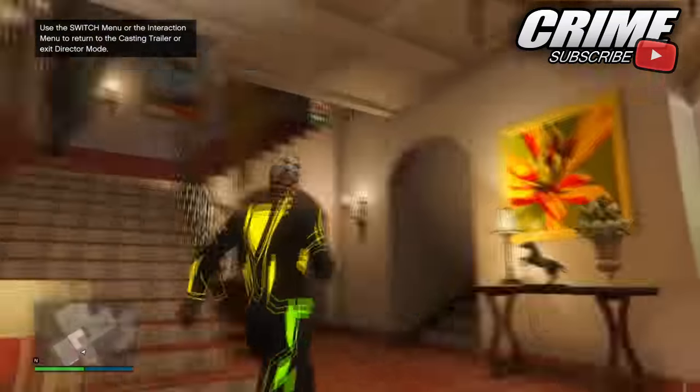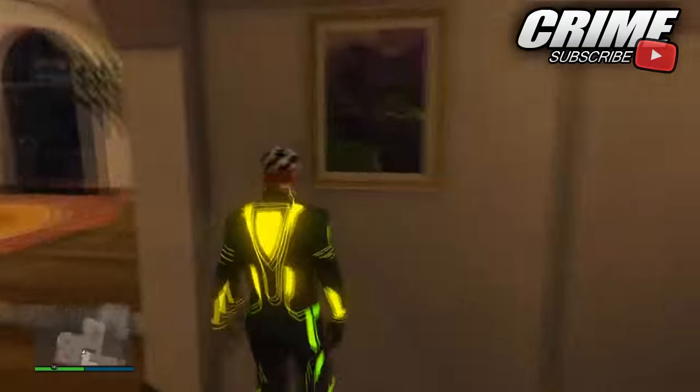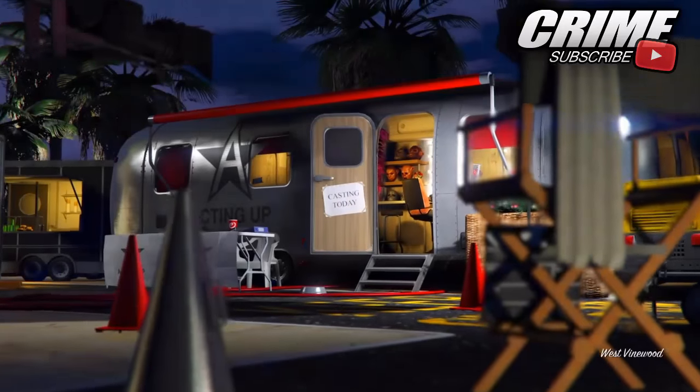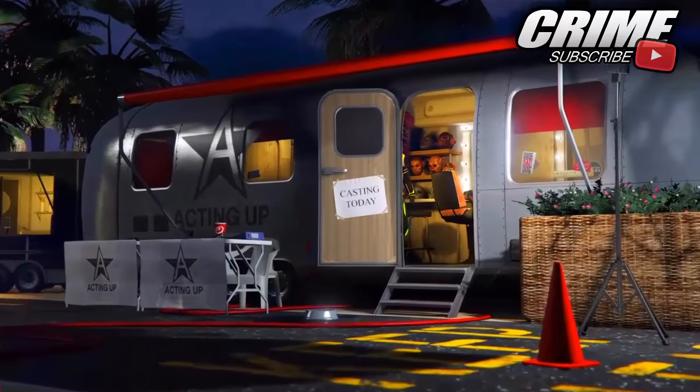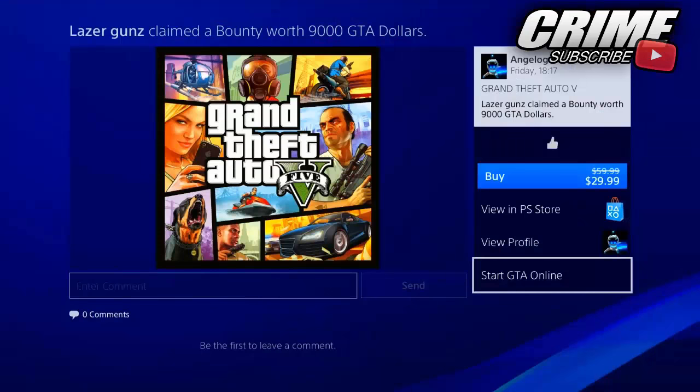After walking around for 20 seconds, hit down on the d-pad and go back to the little trailer icon as shown in the video. Once you hit the trailer icon and you're back at the trailer, find a recent activity of playing a bounty with someone. When you have found that recent activity, go ahead and hit 'Start GTA Online.'